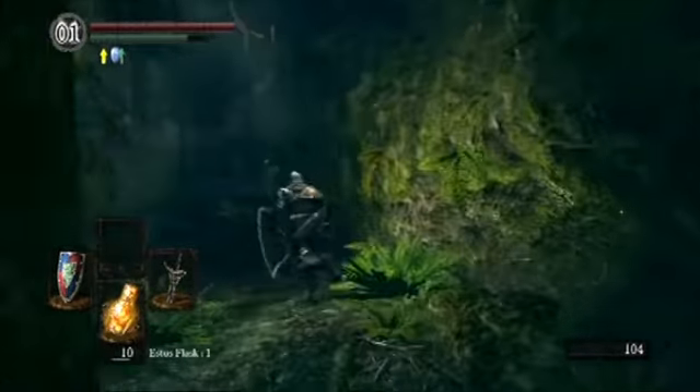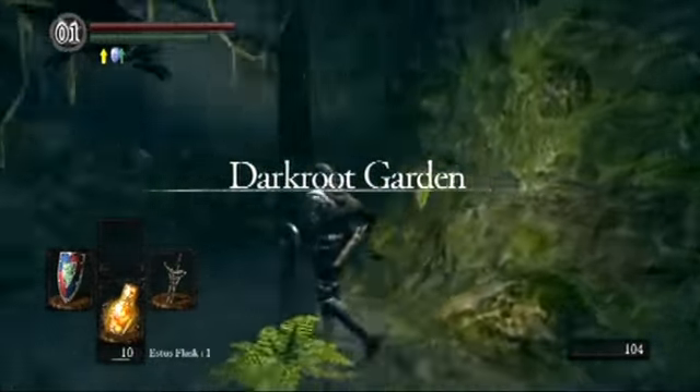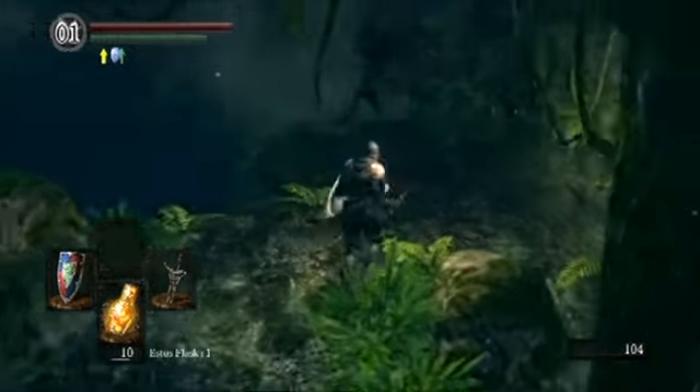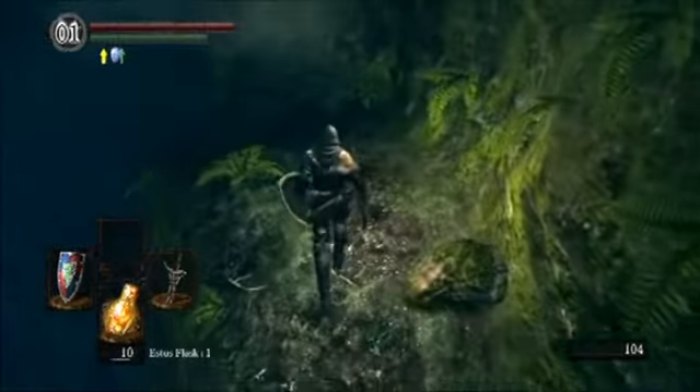Purple moss clumps — you use those to heal when you get poison. There is a part in the game where you're definitely going to be doing that. I'm not going to mask it, you probably already know it as well as I do: Blighttown.